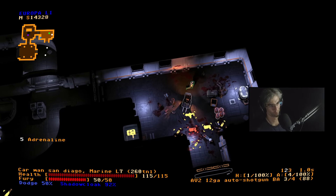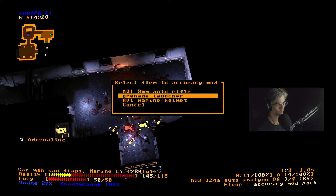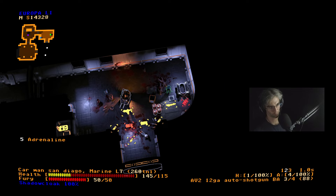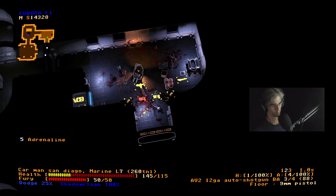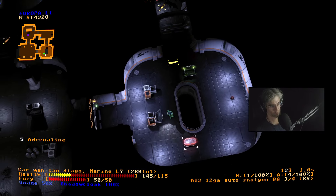Who's next? Easy starter floor. Throw this on the helmet — increases range of weapons by one. Sure. It's just a machete.